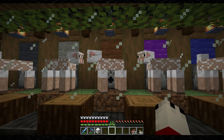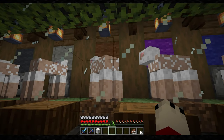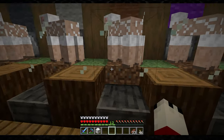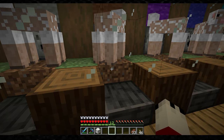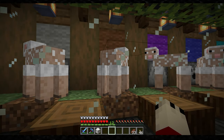As you just saw, the sheep eats the grass, grows the wool, and the dispenser behind will shear the sheep. But it can only do that because of the observer behind this grass block. That observer notices when the grass block is eaten and turns into a dirt block, which then triggers the shear.